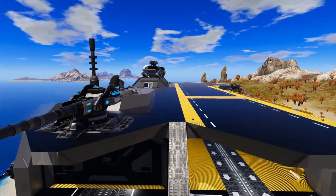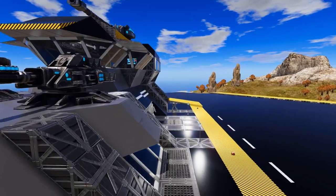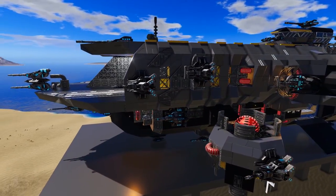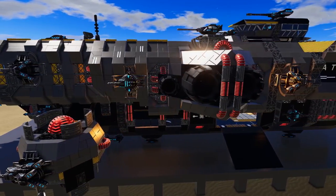Welcome back everybody to another Empyrean Workshop Showcase. Today we are taking a look at the Atlas Carrier 6.0. Today's design is the Atlas Carrier 6.0 Capital Vessel, and the design comes to us from creator SuperKillin.